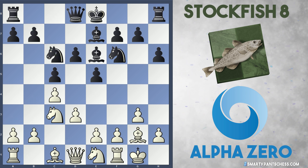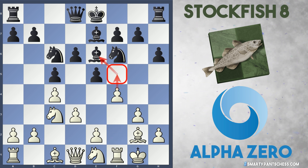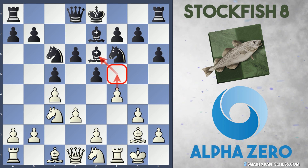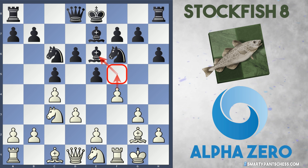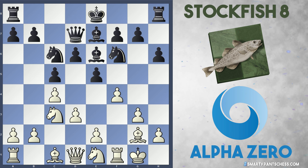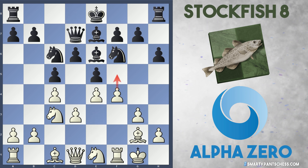Stockfish played Bishop to E6, just developing a piece. And now I really like AlphaZero's next move — they play F4. What does this do? Well, it prepares F5, hitting the bishop on E6 where it will have to move away. If Qd7 from black in this position, E4 will be played, which actually transposes into what happened in the game.